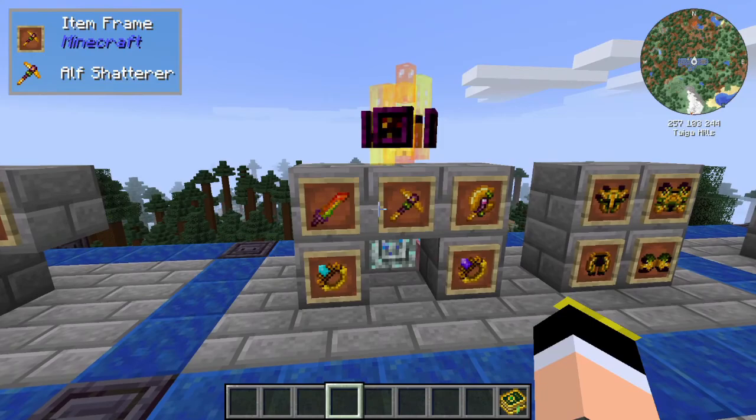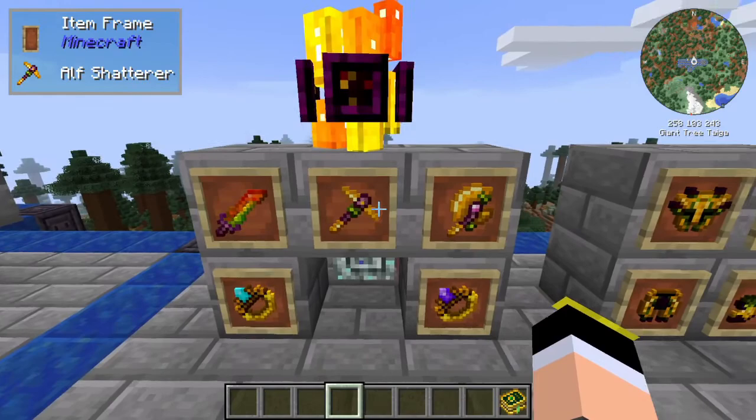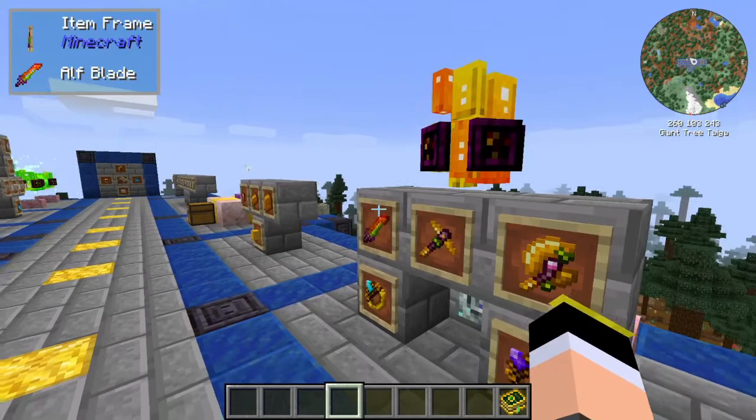Now that you know how to make the Half Steel Ingot, you can craft a lot of new items: the Half Blade, Half Shatter, Half Truncator, Greatest Band of Aura, Greatest Band of Mana, the Half Steel Pylon, and a full set of armor made of Half Steel.